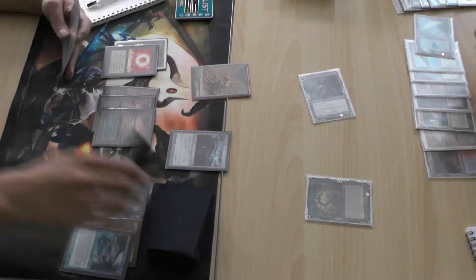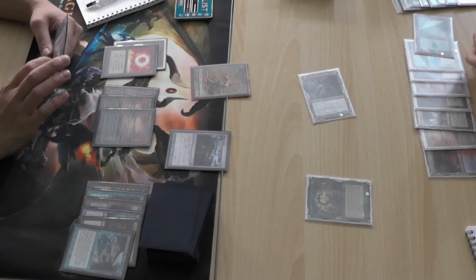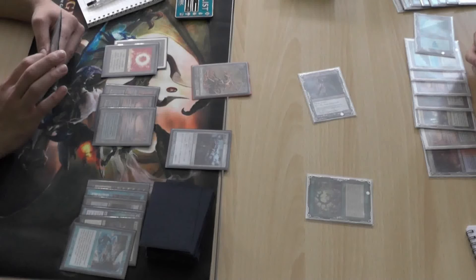Yeah, we're still going to take the seven damage, and the Oath player is still going to gain seven life — and of course, seven life with Griselbrand in play still means seven cards potential.